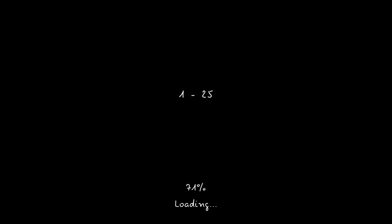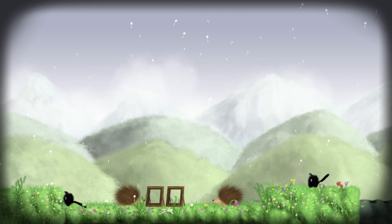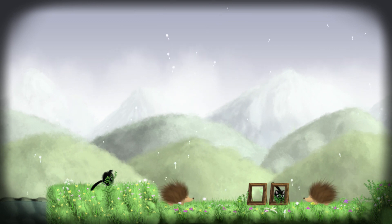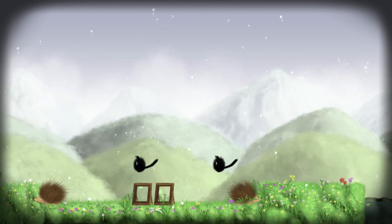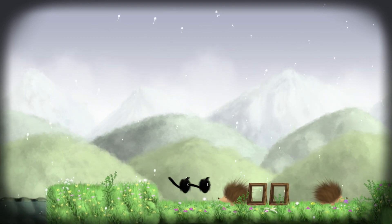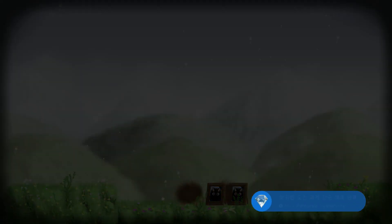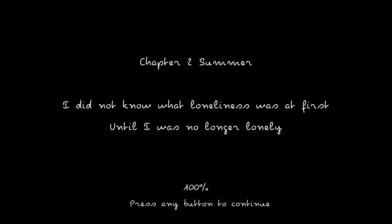We'll get the achievement for completing chapter one, but as mentioned this can only be done after watching the ending. This final level is simple — you're just jumping over the hedgehogs, except instead of one hedgehog there are two. And you're done with chapter one. Thank you for watching — subscribe to our channel for more, like this video, leave some comments, share it out, and I'll be back with chapter two.